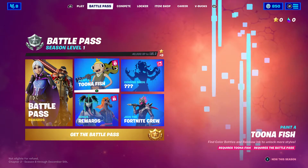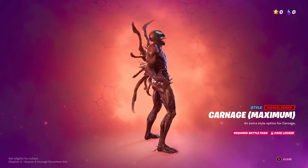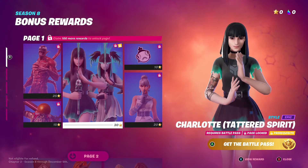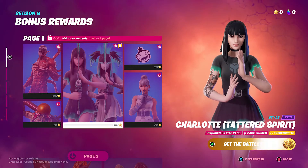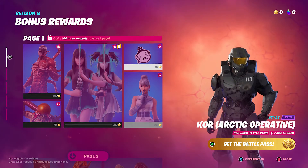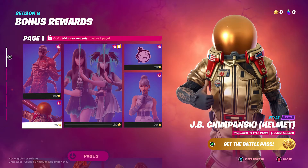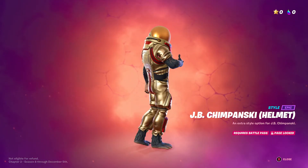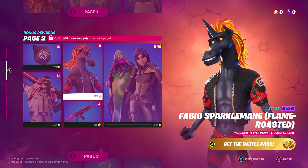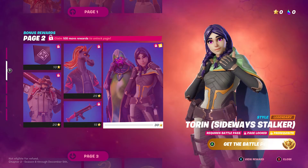We also get bonus rewards with the battle pass — including the Maximum Carnage style, the Charlotte Tattered Spirit style, an emoticon, the Core Arctic Operative skin which has a cool arctic look, and the Chimpanski helmets with and without the face visible.